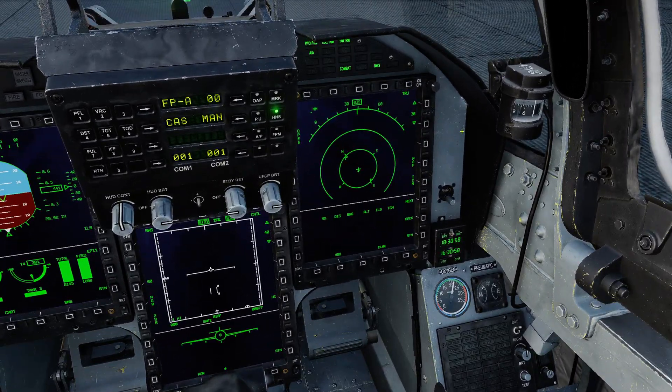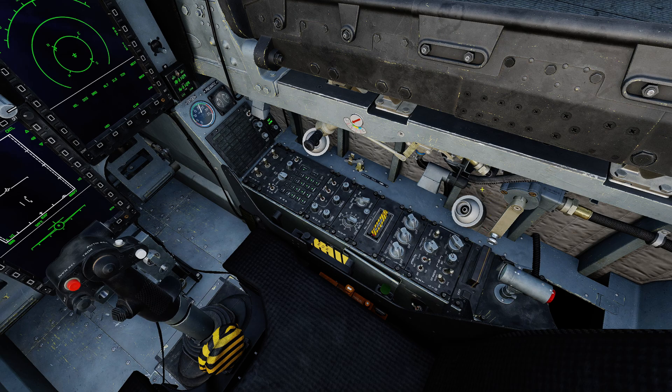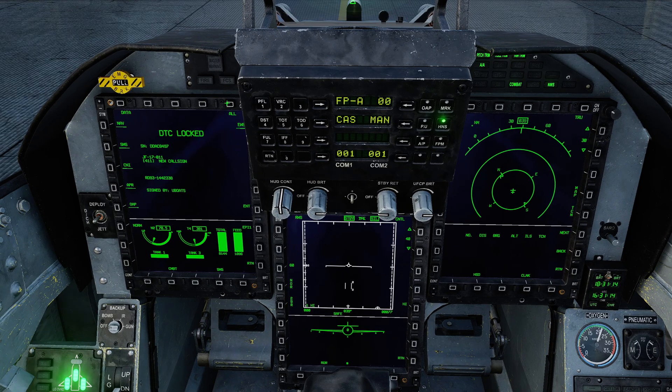Focusing down on the HSD, we've got nothing by default because we haven't done the DTC load yet. I'll go ahead and insert my cartridge — that causes the DTC page to appear on the left. I choose all data and press enter, and after a short delay we should have our flight plan and also our polygons. There we go — that has worked. Bumping out the range, after canceling the master caution, we can see those two polygons: Polygon A in purple and Polygon B in cyan.